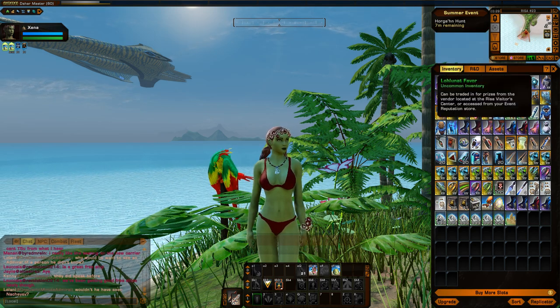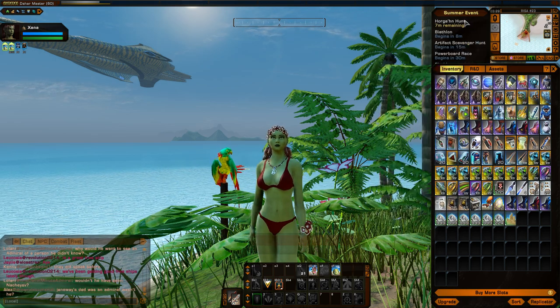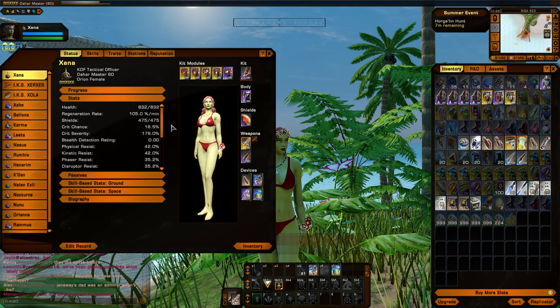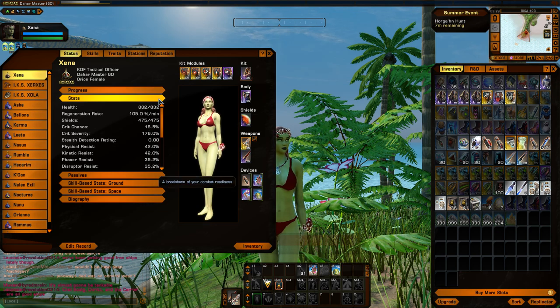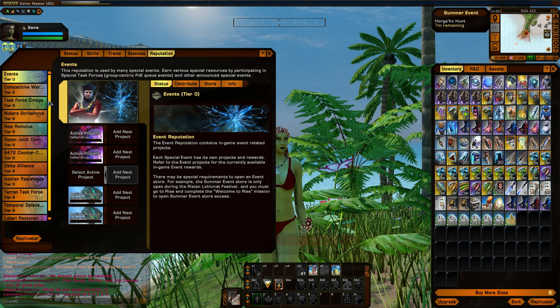I believe I have a previous video from last year where I did do a guide on the Horgon Hunt, so you could check that out if you'd like. But let's take a look at the new cosmetics this year. There are quite a few new things, and a few of them are actually from the Biathlon event. The Biathlon event — if you participate and actually place second or third — will unlock a new type of floater and powerboard in your event store.